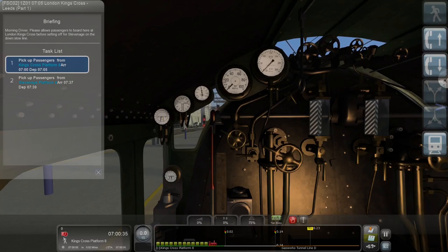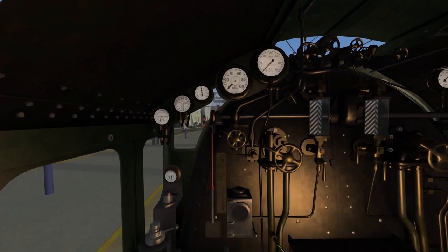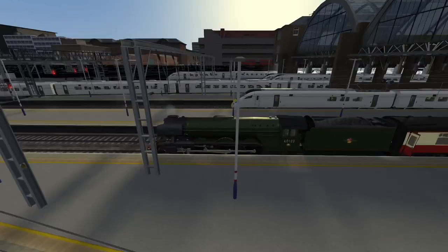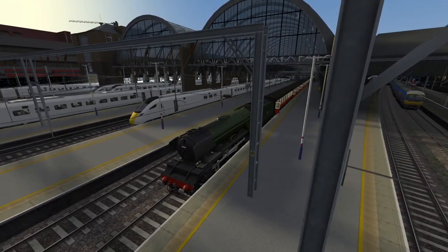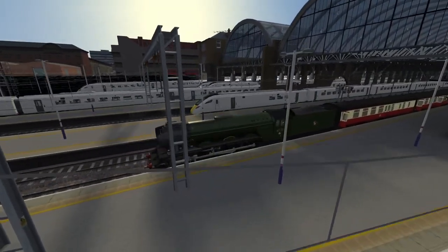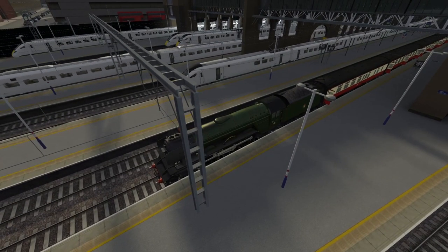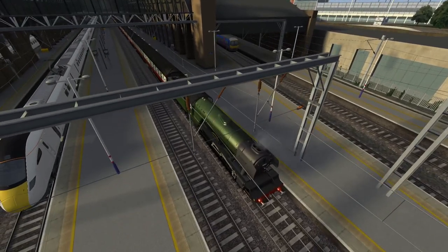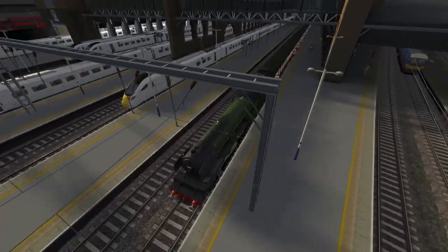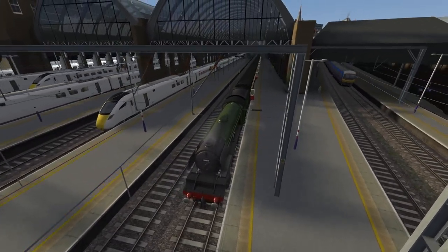Let's talk about the train because I didn't actually show you the train last time. I'll hide the HUD for a moment and move to view 2. You can see a train coming in — that's a Class 801. You can see a lot of 801s, which now come with the route and are showing up all over the place. There's also what looks like a 365 in there.